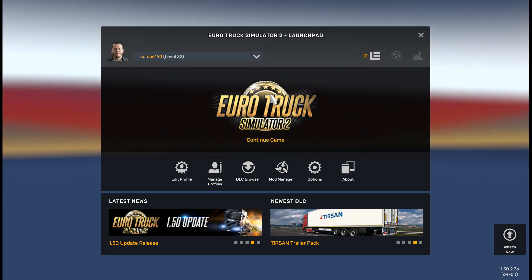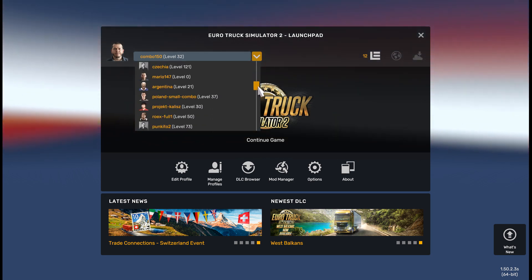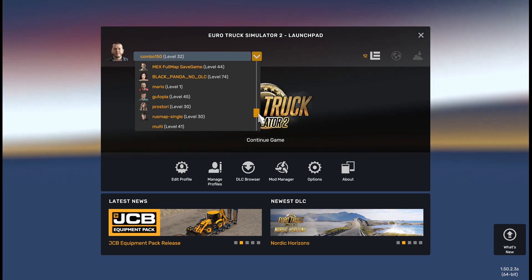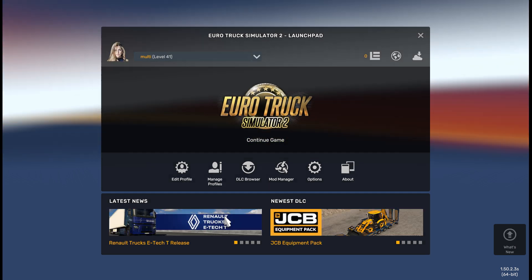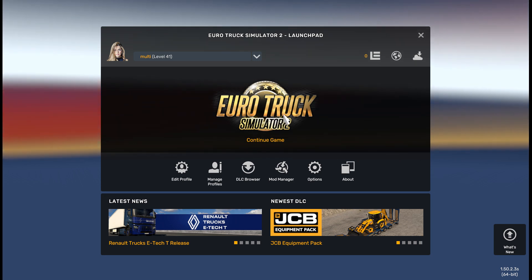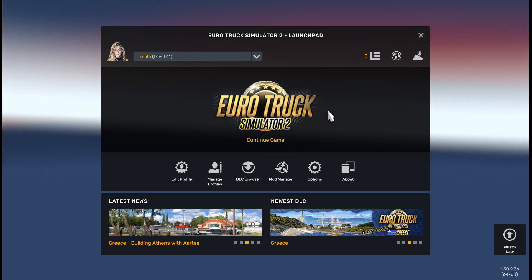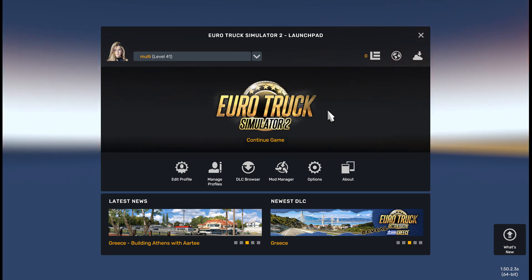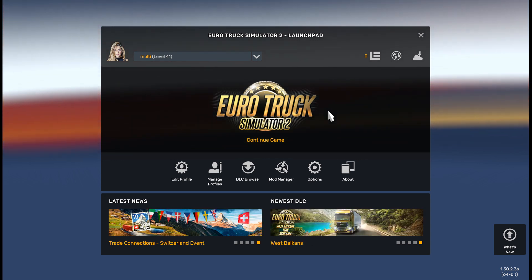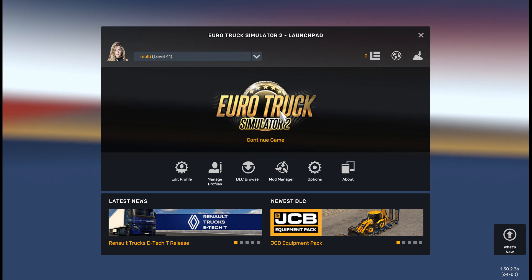This is actually my first run on 1.50 multiplayer. I need to see if my profile is working. Let's try to load my profile. First of all, I'd like to recommend you start your profile on single player first — purchase a garage, purchase a truck, purchase a trailer, and grab some money, because if you need to teleport between cities you cannot do it with the default setup.